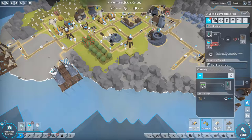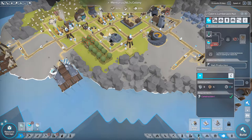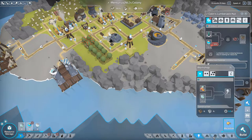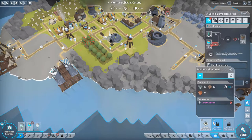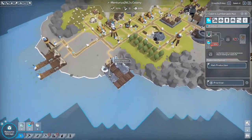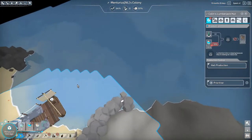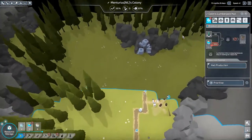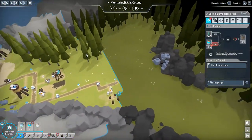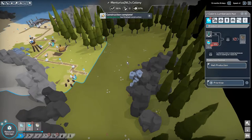I wonder what we need for the level two statue. We need construction level two - we're going to research that. I'm going to go back and build up this area until we've discovered the whole island, and I'll be back with you. We're slowly getting progress.